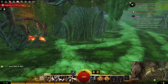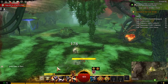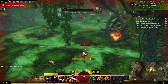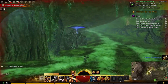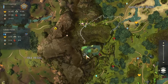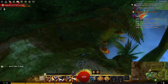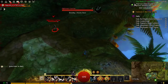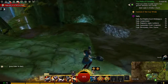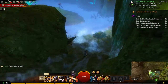We ran down and found the point of interest, then ran past the corner destroying enemies for experience and items. We continue up the road, healing ourselves with our skill. We reach the edge of a waterfall and find a vista we need to figure out how to reach. We climb up carefully, aware of the far drop.